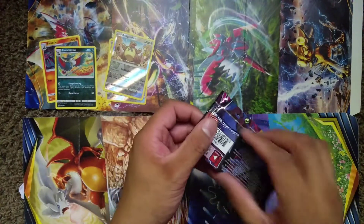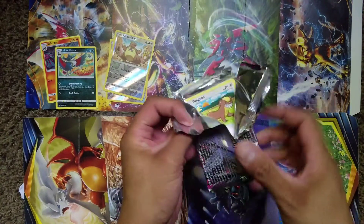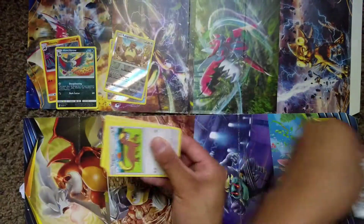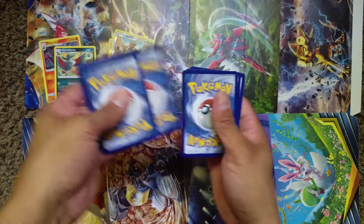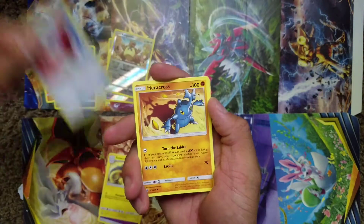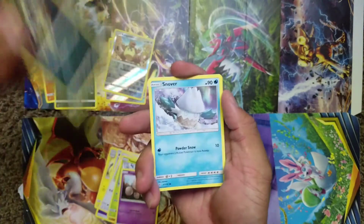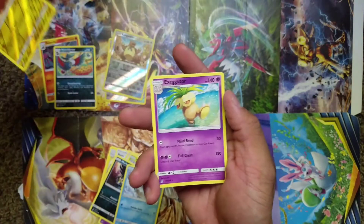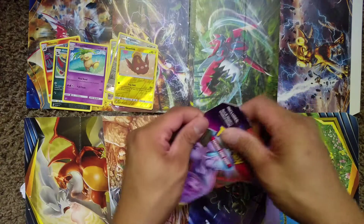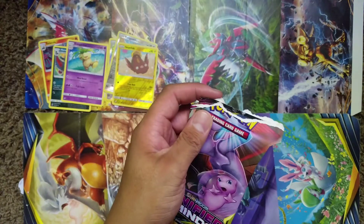Hopefully you guys are out there grinding and getting yourselves some packs. Go ahead and put in the comment section down below which cards you guys are pulling, because this is a really, really nice set. It's always good when new sets come out — you get to see new cards, play differently if you play the trading card game competitively. New sets come out a few times a year but there's always hype behind every single set, so we're gonna go right into this Mew and Mewtwo pack.